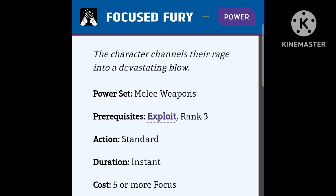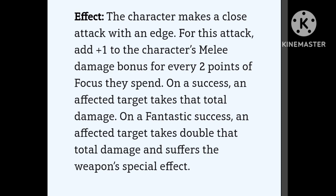Focus Fury has prerequisites of Exploit and rank 3. Standard action, instant duration, cost is 5 or more focus. You make an attack with an edge, and you add plus one to the melee damage for every two points of focus you spend, up to your maximum limit. On a success they take the total damage; on a fantastic success they take double damage and suffer the weapon's special effect. This is a good way to add a little extra damage, but it only applies to the damage, not to the damage multiplier. Before you take this power, listen to what I have to say about Furious Attacks coming up next.